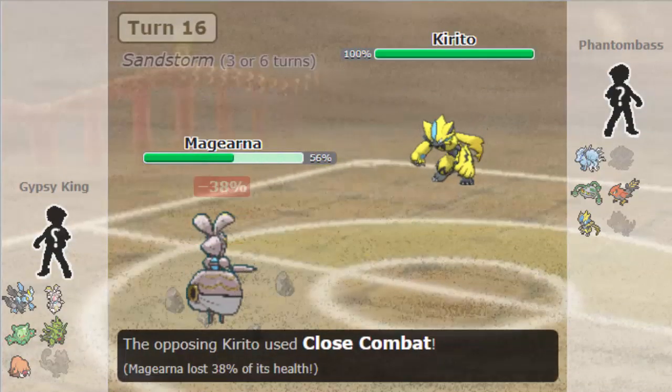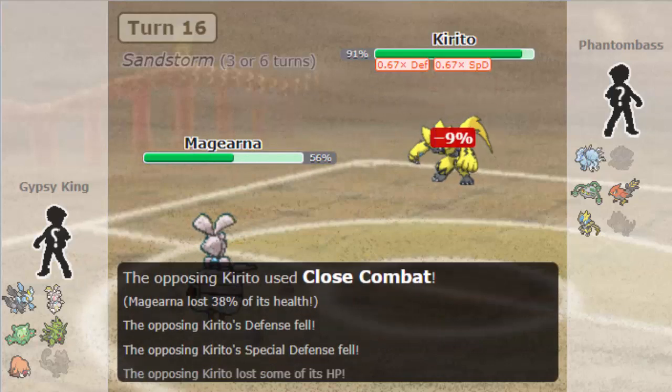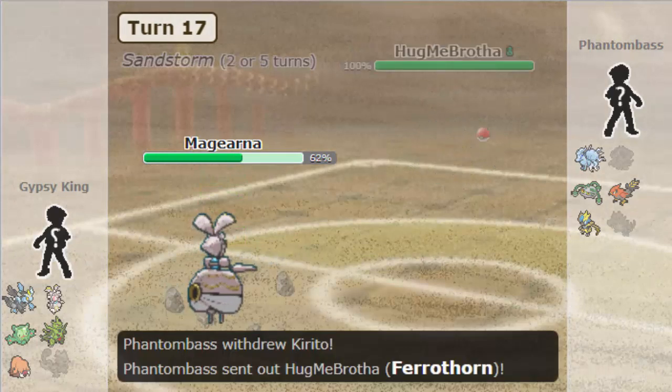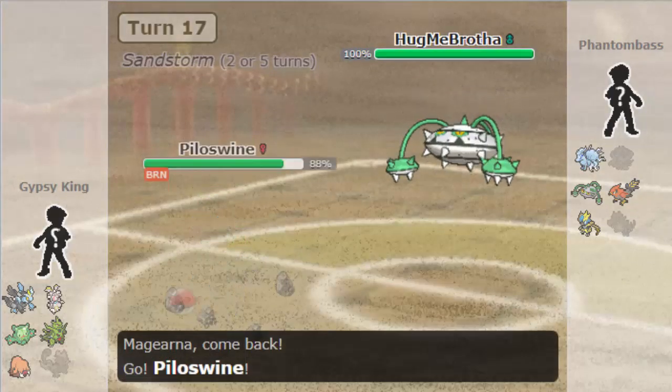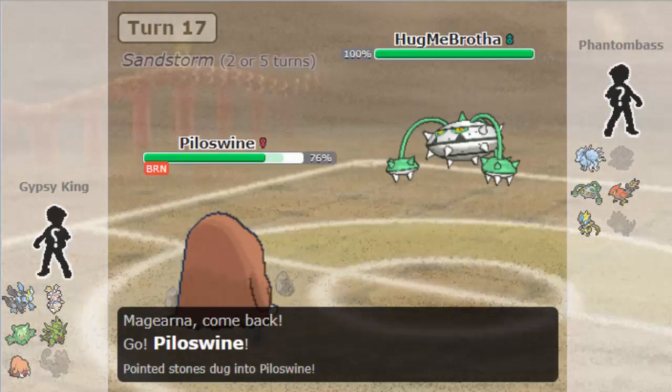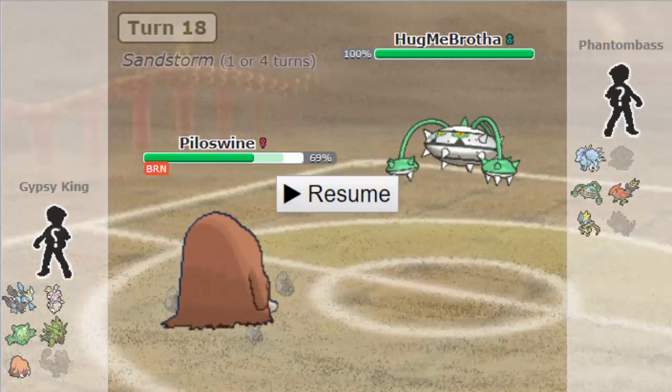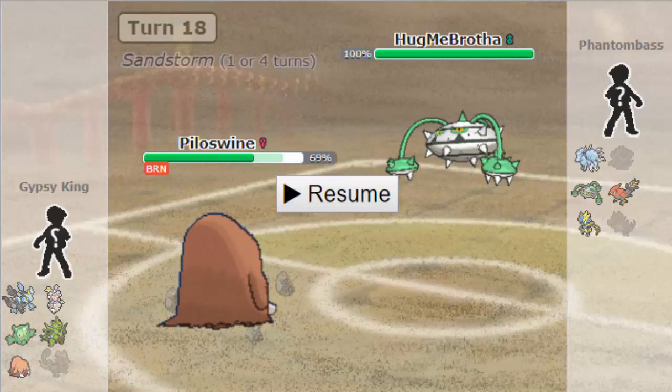And obviously I don't want this thing taking a CC. So I'm going to pivot out into my Magearna, and then double into my Piloswine, expecting him to click Plasma Fist the following turn. It also covers him going into Talonflame because I can set up my Rocks. But he actually goes into his Ferrothorn here, which is a fair play.